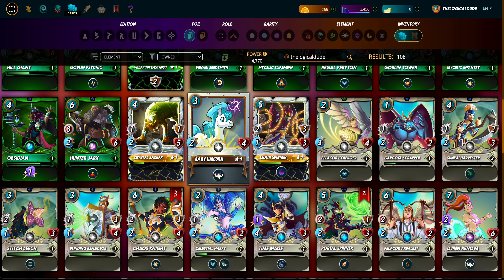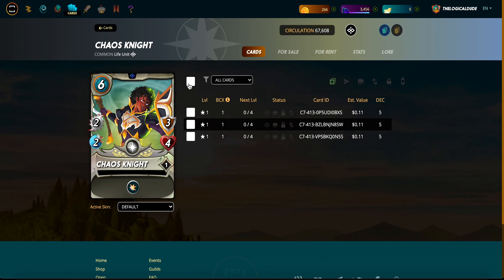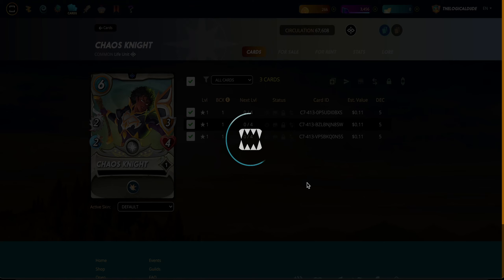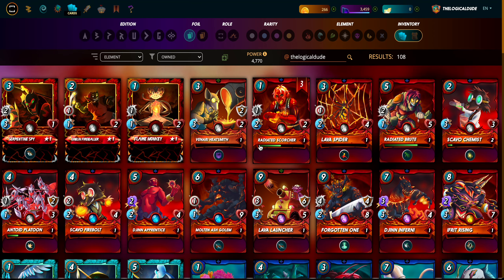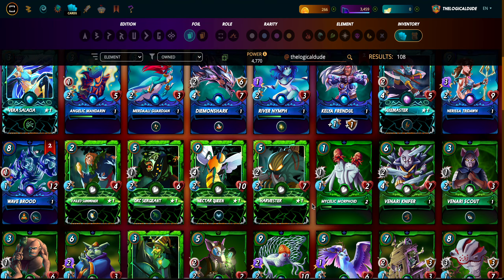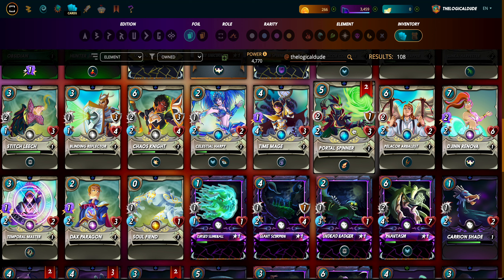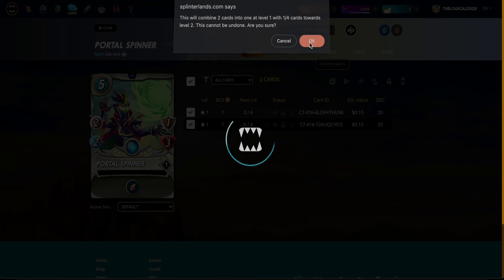Just doing a quick skim - my Chaos Knight, let's power her up. My Portal Spinner - I have two of those, combining them into one.